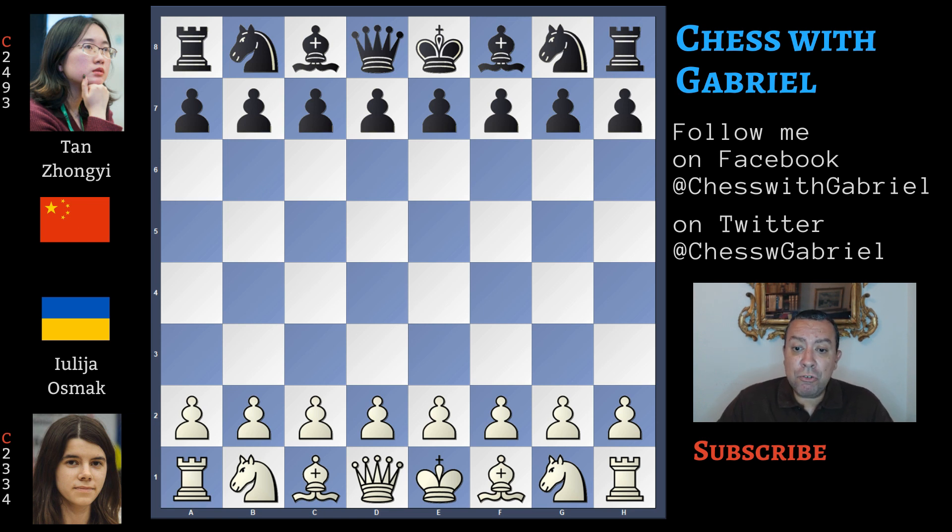In the first mini-match, Ding won against Ivanchuk and Ogifan against Gaponenko, but China also lost two games and the first mini-match ended with a draw. In the second mini-match, which was full of draws, the young Chinese player Zhu won her game, which could have been decisive — but instead the decisive game was another one, and we are going to watch it together.